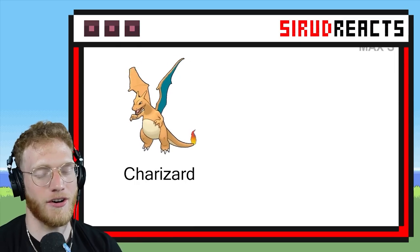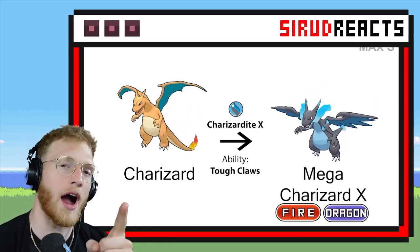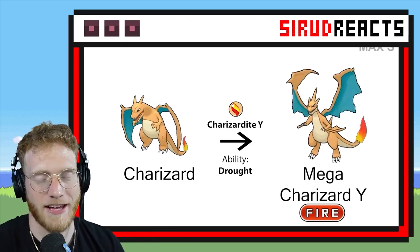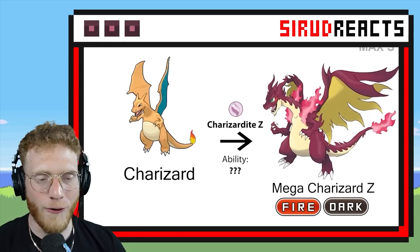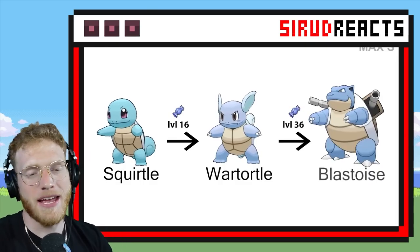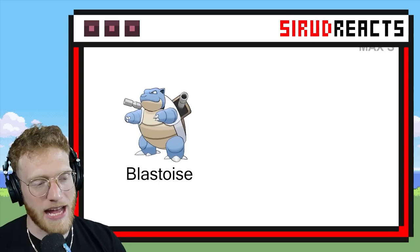Here we have Charizard, which obviously already has a Charizard X and a Charizard Y. But I believe we're going to find out what a Charizard Z might look like. Fire Dark? Okay — that's like the Houndoom typing. There are a couple of Fire Dark Pokémon. Incineroar. That is pretty epic.